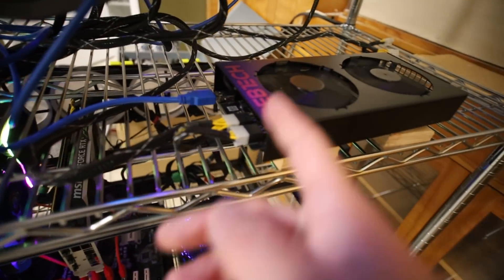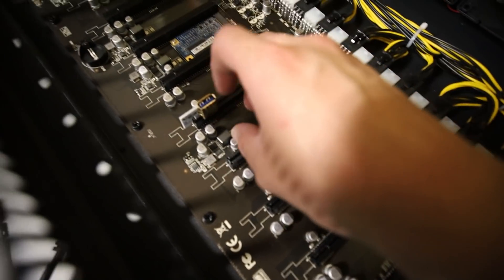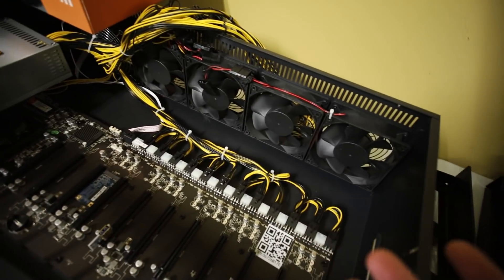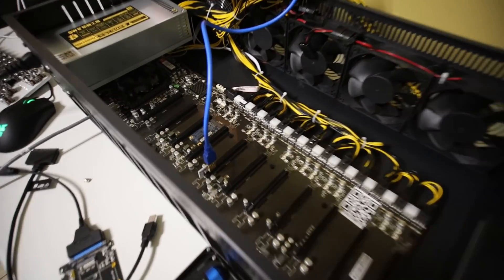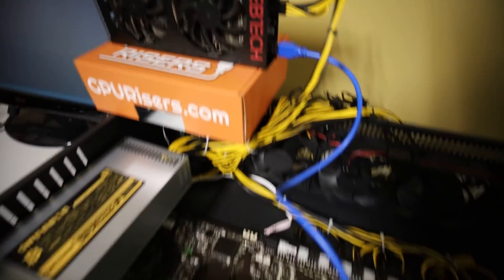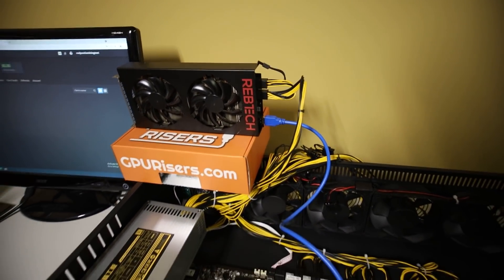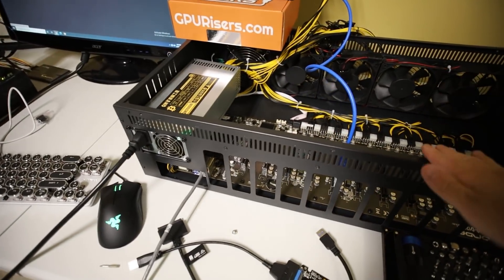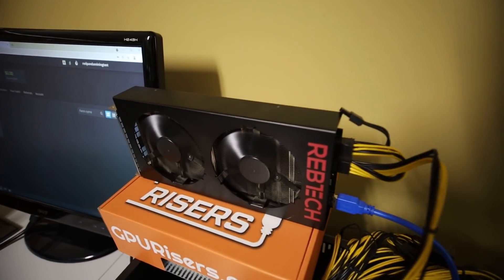Let's shut this thing down. We're going to take out the USB, take out the two 6-pins, and now I want to try it in this Minebox 12 and try this method — if I can get this to connect to HiveOS through the USB cable. I'm not quite sure where I'm going to rest the 470, but I'll figure it out. I got it in, and it's just resting on the GPURises.com box for now. Let's turn this thing on and see if it works.